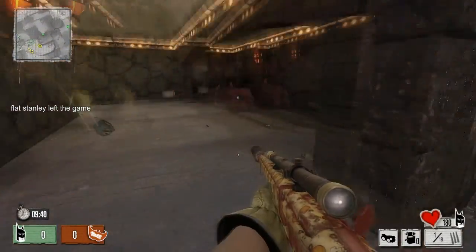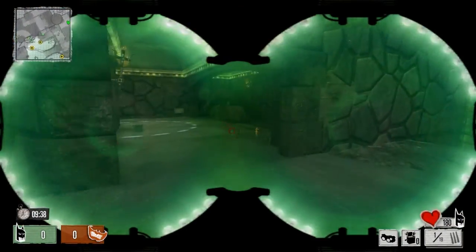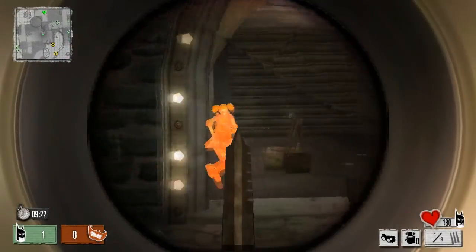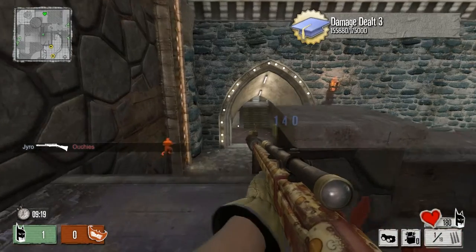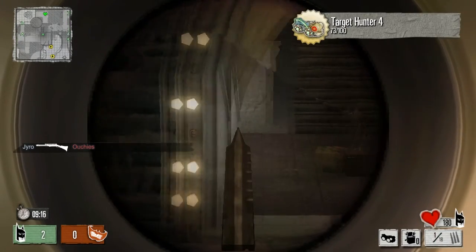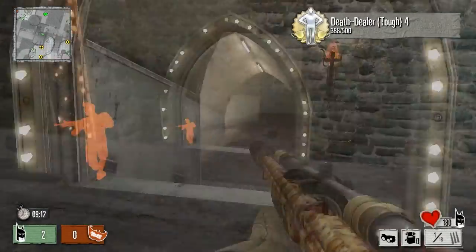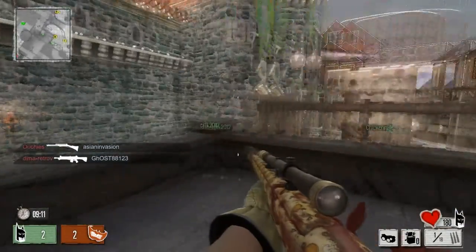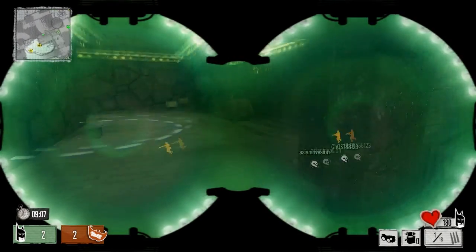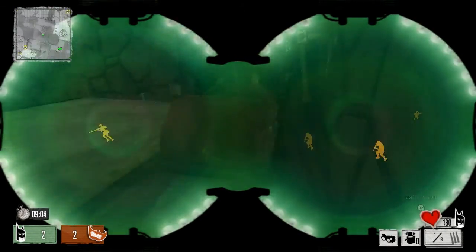Today we're also going to be running a sniper rifle called the Buccaneer. I consider this sniper to be one of the best in the game, if not the best, because it's almost guaranteed a one-hit kill if you get that headshot and it does not matter on the body type that you're facing against. They could be the giant gorilla-looking guy and you still hit them up in the head — one shot and they're down.